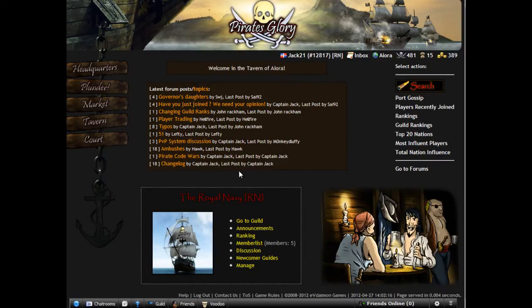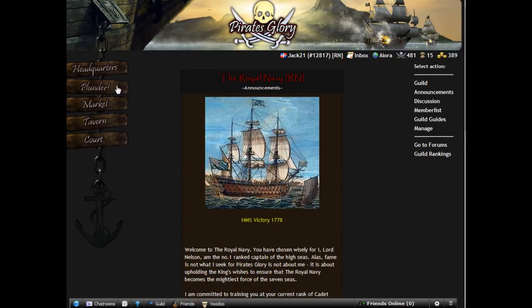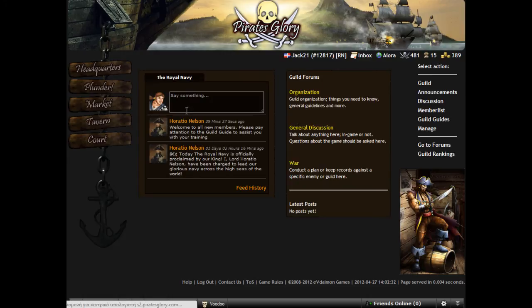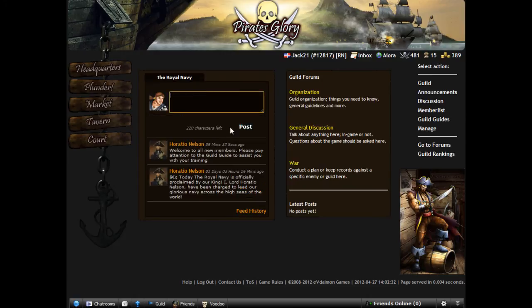Back to the tavern. Here are things you can check. Let's look at the guild info — we can't manage it because we are just a new member in the guild. But let's see the forums. There is a shoutbox — we can write here: 'Thanks for letting me in.'